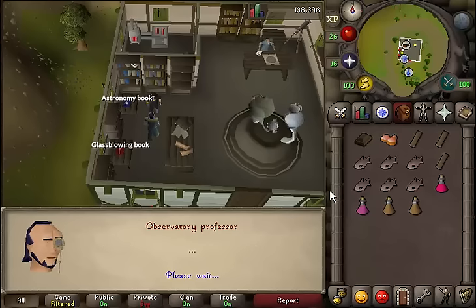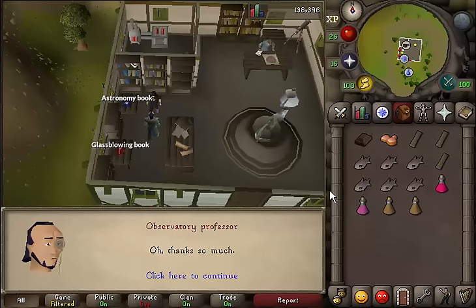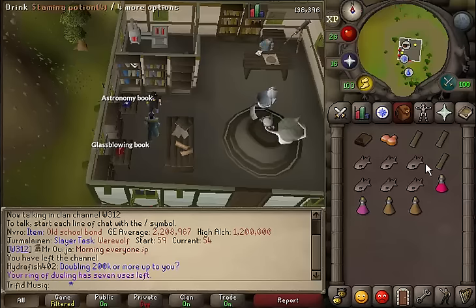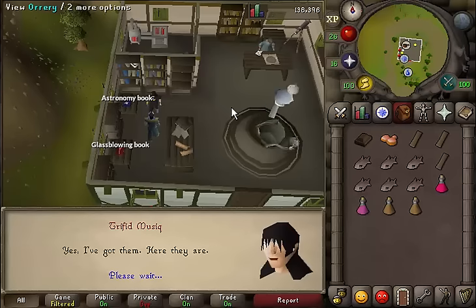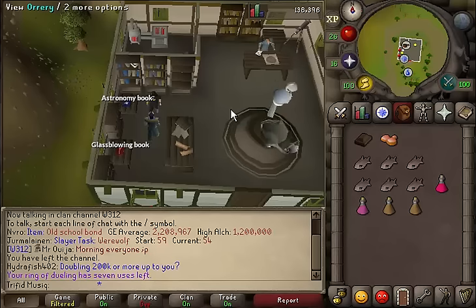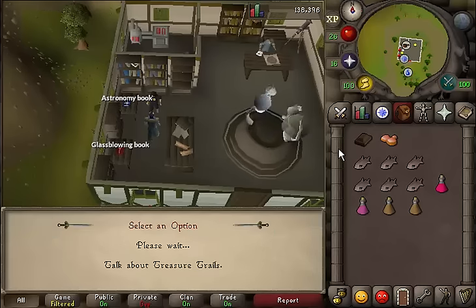Skip through the dialogue and he will say that his observatory has been attacked by goblins or destroyed. Select the first option: sounds interesting, how can I help. Since you already have the items, just talk to the professor again about the quest. After giving him the planks, just talk to him again about the quest.